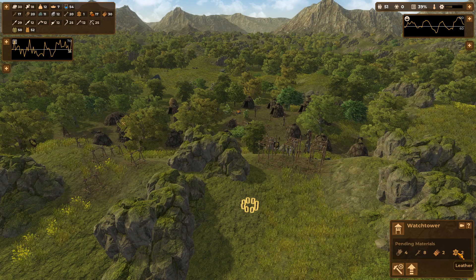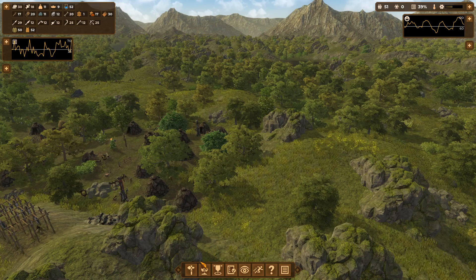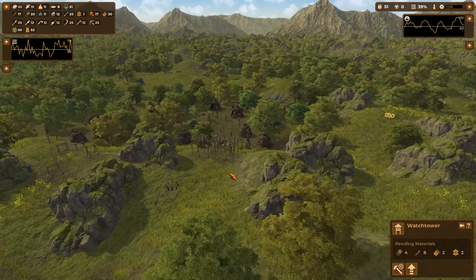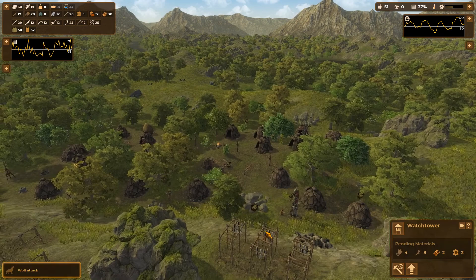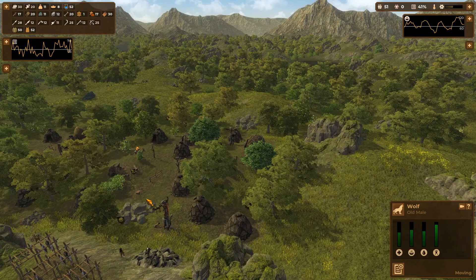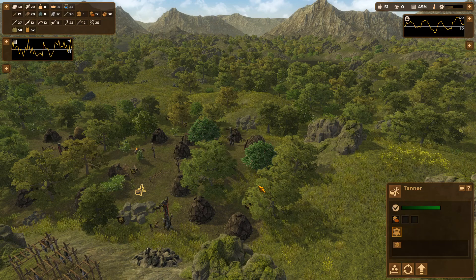I want to place watchtowers outside of where we're going to keep our settlement. The idea is that attackers will hopefully attack them and not so much attack our dwellings, our crafters, and our people inside. We're also going to need to boost leather production to deal with this, since each watchtower requires two leather. Hunting is going to be even more important.